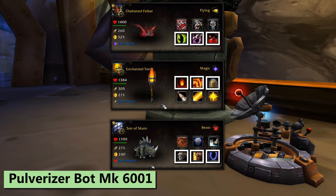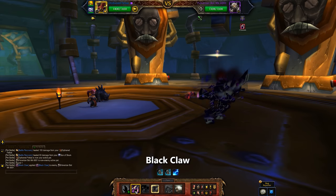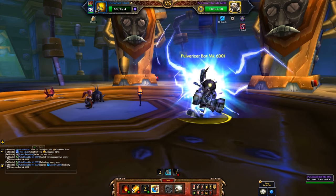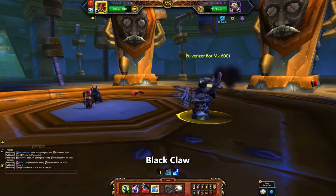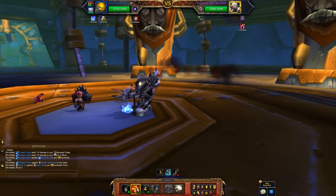With all that out of the way there's a mandatory one-minute-long RP speech, and then it's time for the final boss, Pulverizer Bot MK6001. I'm using an Orphaned Felbat with Fel Immolate, Black Claw, and Drain Blood; an Enchanted Torch with Burn, Immolation, and Heat Up; and my Son of Scum with Stampede and Lightning Shield. Start with the Felbat and apply Black Claw. He pulls the torch in — use Heat Up, then Immolation and Burn. He's mostly going to wreck himself on the Heat Up and takes himself completely out, but surprise, he's back with a coolant leak. Bring back the Felbat, apply Black Claw again, then use Fel Immolate. Son of Scum comes in and uses Lightning Shield followed by Stampede if needed.